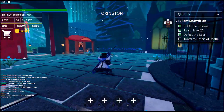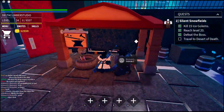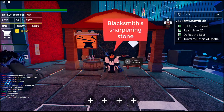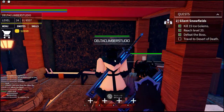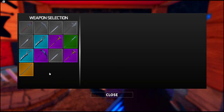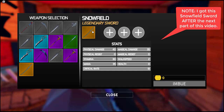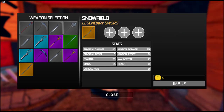At Orrington — yes, Orrington. The reason why we are here is there is a blacksmith's wheel here, and we're going to try and see if we can use this blacksmith's wheel. I want to put some gemstones on this snowfield sword.